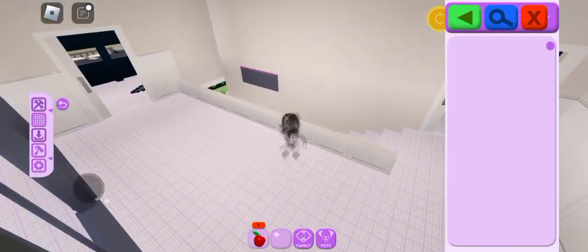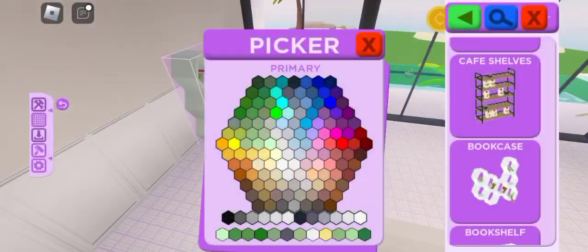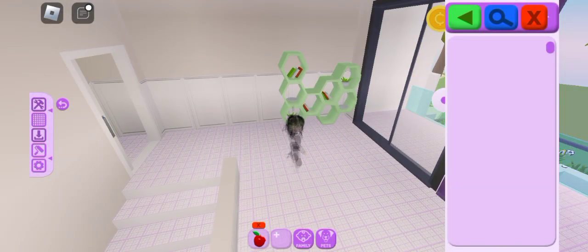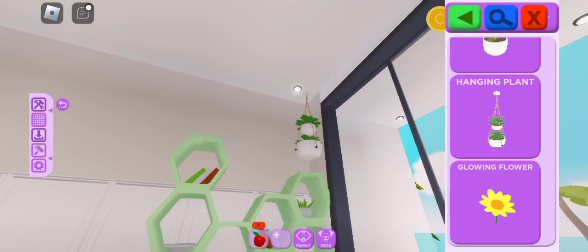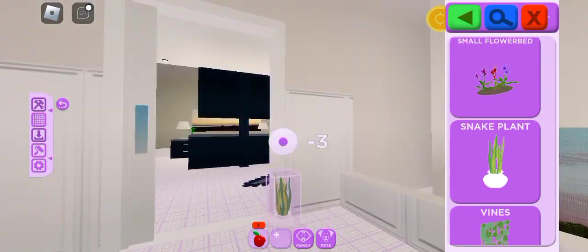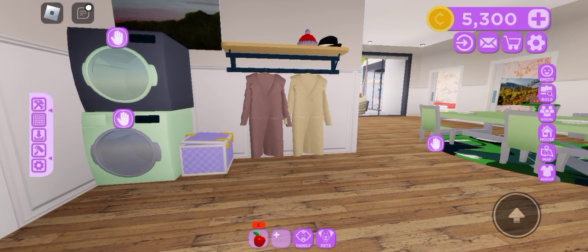Green hallway next. This was the easiest room to do. One, two, three, four, five — five items in this hallway. And this is the house done!